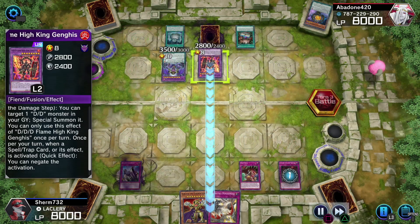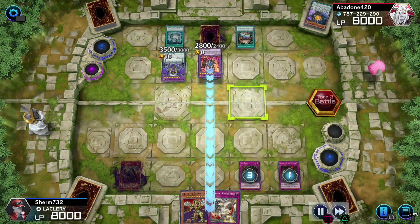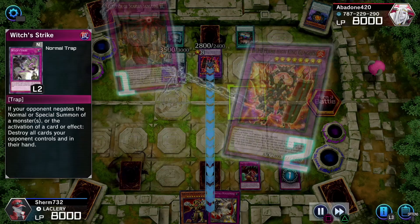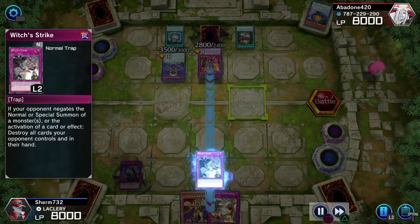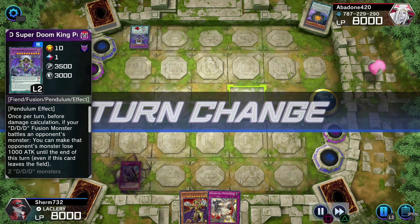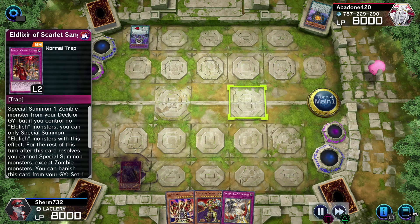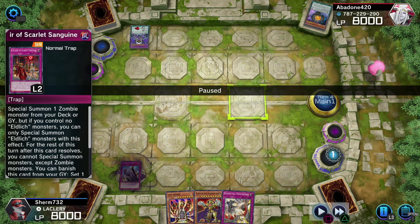I try to summon my Lich, he negates it. Activate Trap Trick - I'm on demon time with this one, I'm bringing out Witches Strike. Good night, Super Doom King! I know he's tight. He lost all five of his cards in one go. And the Lava Golem I didn't take - I think the last two turns it popped up - so I didn't even have to sweat that.